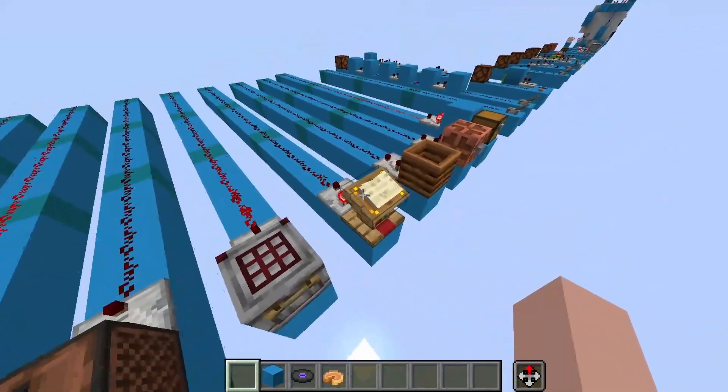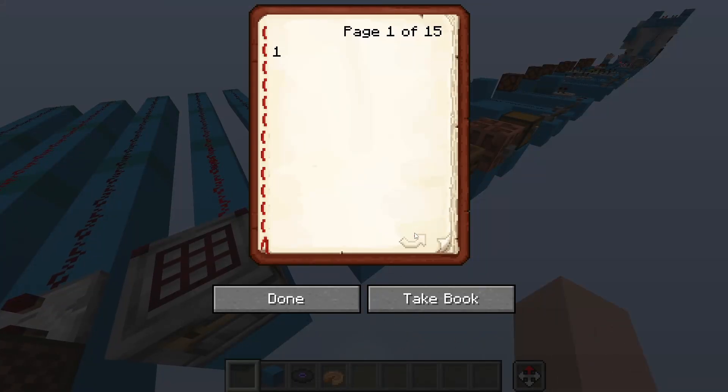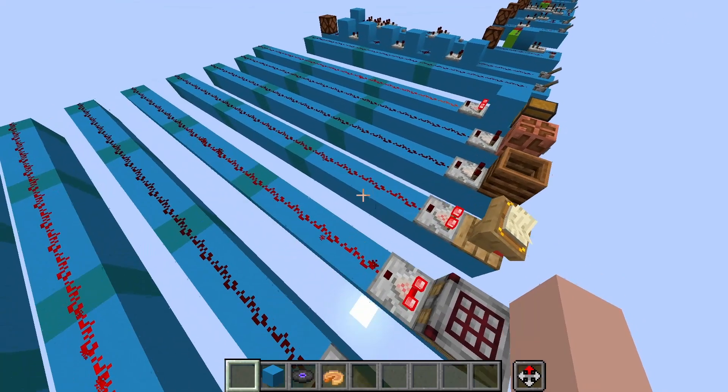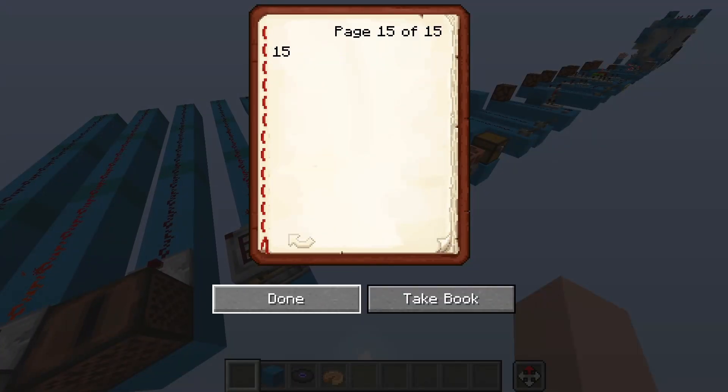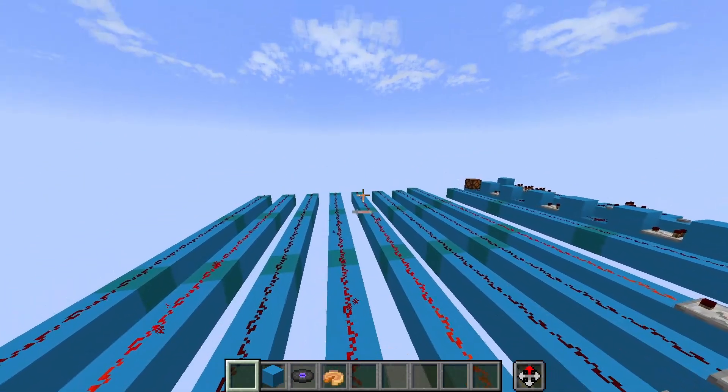If you want to go all the way up to 15, you can use a lectern. This works in much the same way — it just gives an output based on the page number. When we're on page 7, it outputs 7. This goes up to 15, and if you go to a page after 15, it just outputs a signal strength of 15.